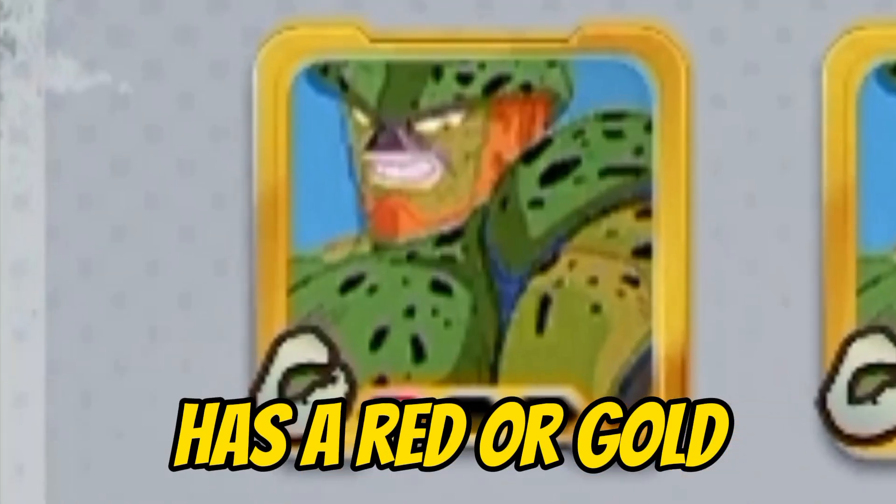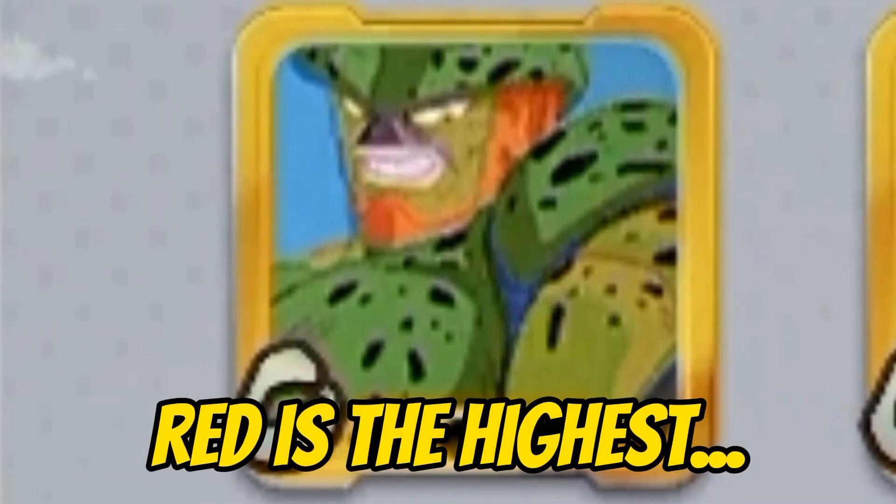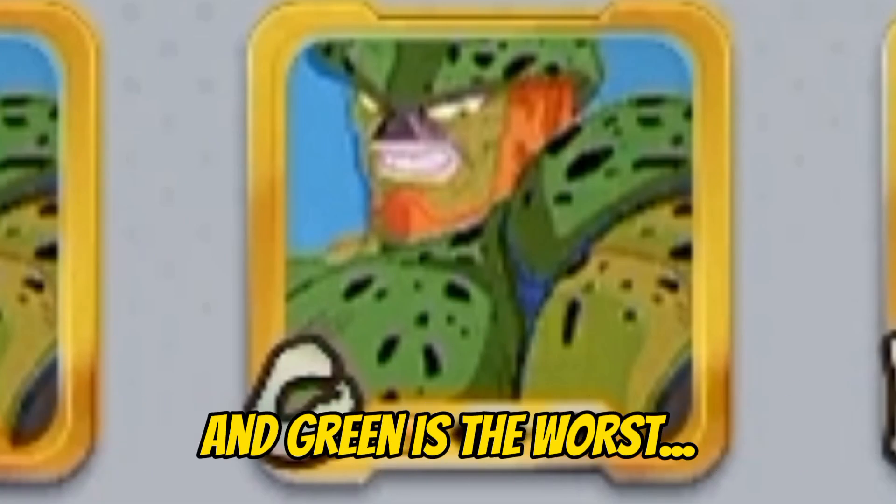Once you buy the equipment, make sure at least one of them has a red or gold first slot. Red is the highest, gold is second highest, and green is the worst.